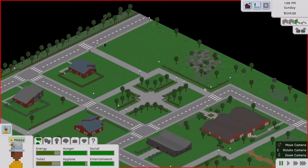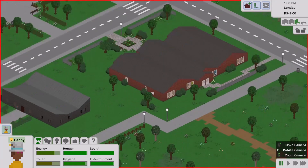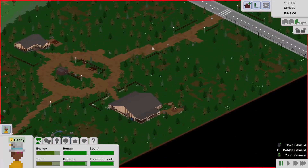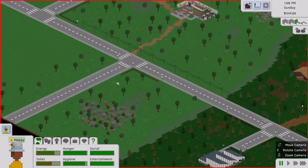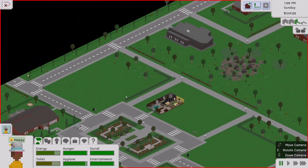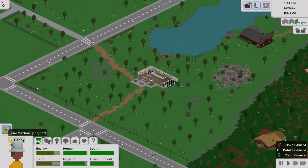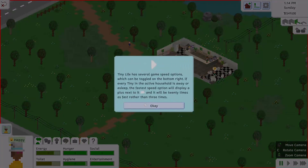I also wanted to show the gym. Here's another little park area — cute, cute, cute. I feel like I saw the gym earlier, and there's also a library — whichever one I can find first. We're currently happy, but we kind of need to use the bathroom — we'll do it at the gym. So we can fast forward a bit.